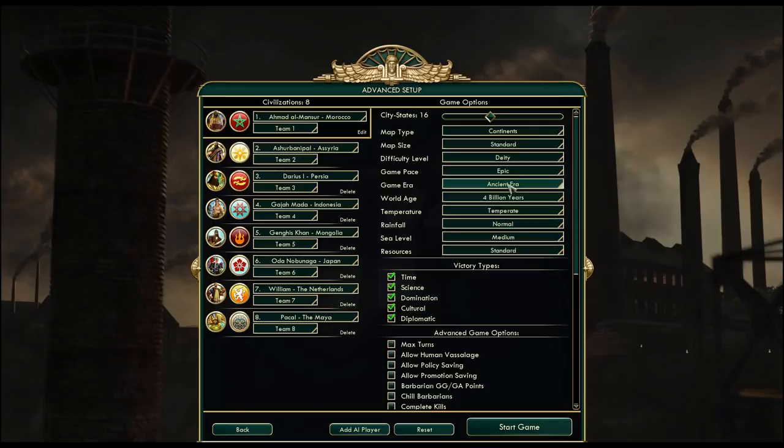If I decide to focus, or at least try to focus on diplomacy and city-states, I want to have more city-states than usual. I'm not saying that's what we're gonna do, but I want to have the option. So 16 city-states.